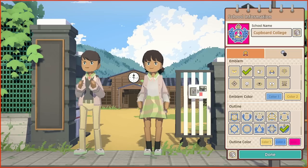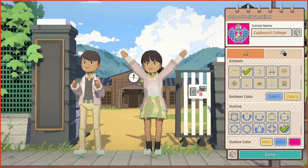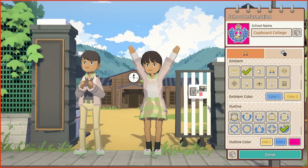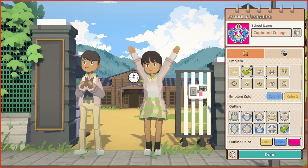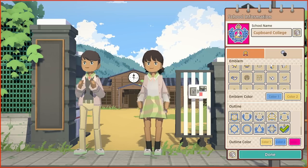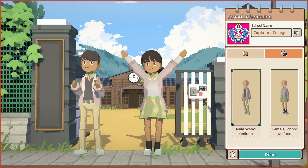We're going to call our school Cupboard College. I know we've had Cupboard College before on the channel, but this can be in some sort of different geek cupboard multiverse. In terms of the actual emblem, I've gone for a hot pink background because that really stands out. We've got this exciting symbol with a little crown on top — crowns with pointy bits are the best type of crown — some leafy laurel-y things, and in the middle a test tube beaker-y type thing. That's effectively holding some tea.